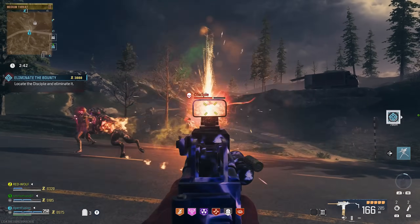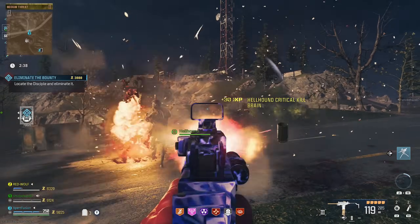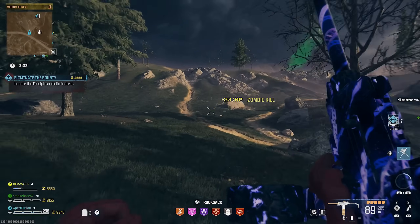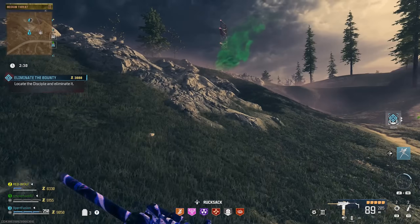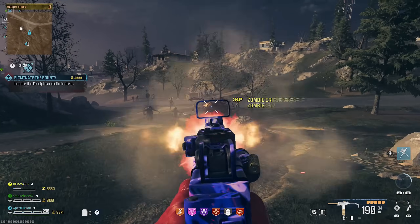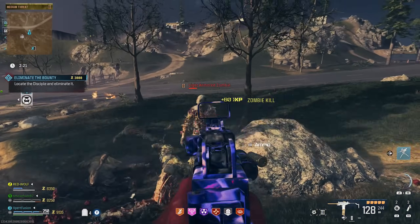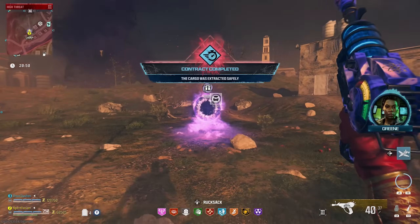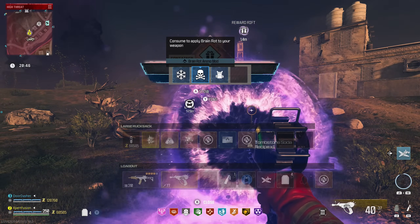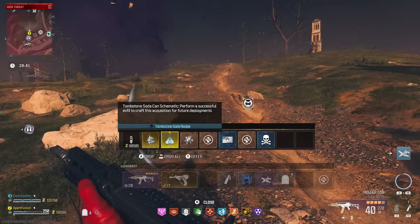I've been pretty behind on schematics in Modern Warfare 3 Zombies due to a really horrible bug I was dealing with for over a month where I couldn't progress in any of the missions, and I was just spending my time trying to fix that bug. So I'm definitely quite behind, but I've been trying to catch up and find the best ways of getting schematics as fast as possible. It's very obvious that besides the ones you get through missions, the best way is grinding Tier 3 contracts again and again until you get lucky enough to get those more difficult-to-earn schematics.